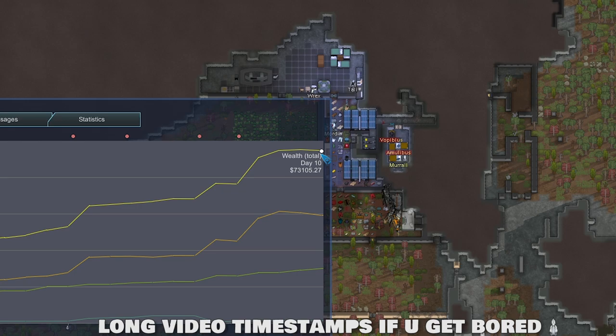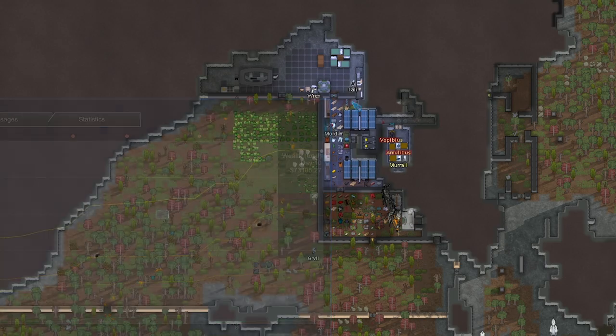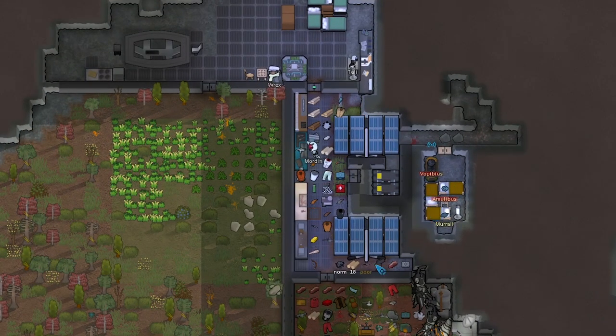It's day 10, we got 40 more days to prepare for the void invasion where I add the void faction to our game. They're probably not going to raid us on the day I add them, but at any point past day 50 we could get a void raid — so we might even have 60 days to prepare. I'm not really sure, but 50 for sure. Here's our starter base, I'll just do a quick overview.